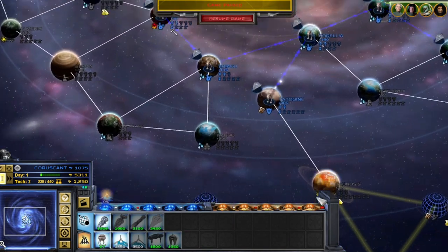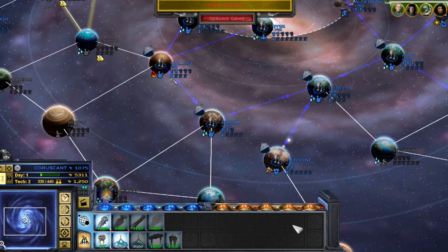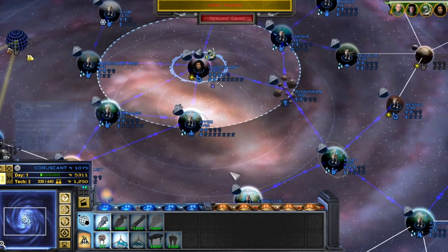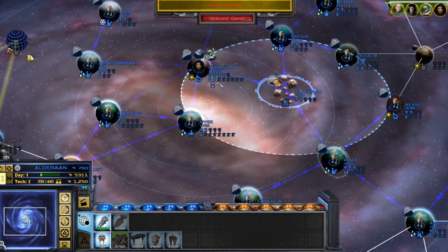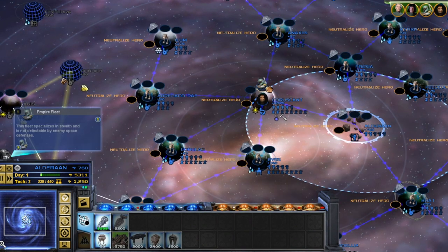This seems like it's going to be expanding on Forces of Corruption — it's not going to be like Awakening of the Rebellion which changes legitimately everything. The changes look a little bit subtle so far, like the UI is a little different, especially this part here — it looks a lot more 3D than base game. I don't know how the models will look yet; I saw a little bit on the mod page but not too much.